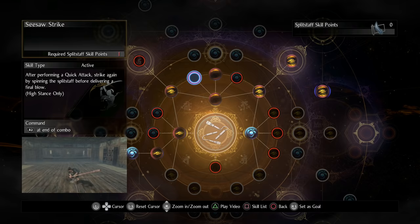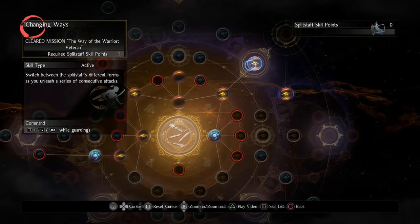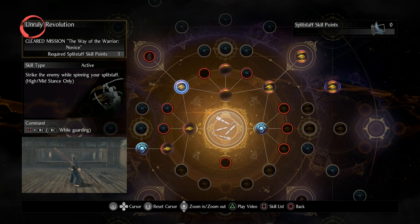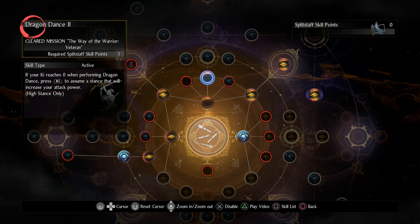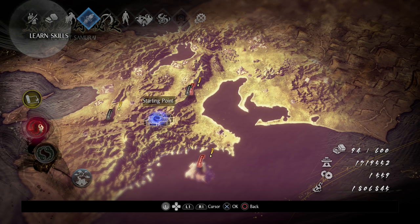For the Split Staff, the key skills are: Changing Ways — extremely good, use this skill all the time; Dragon Dance — also extremely good, especially when an enemy is knocked down or out of Ki; and Unruly Revolution — this is your go-to move against humans. Against Yokai, Changing Ways is extremely good. Use those skills and you'll just destroy everything.